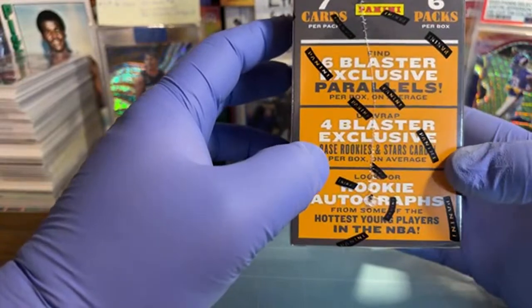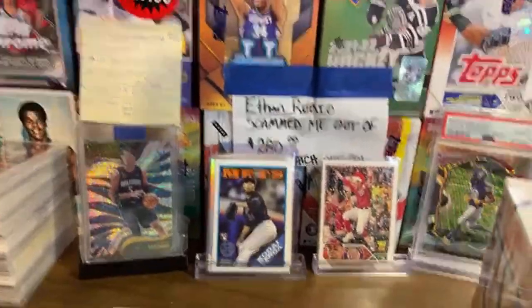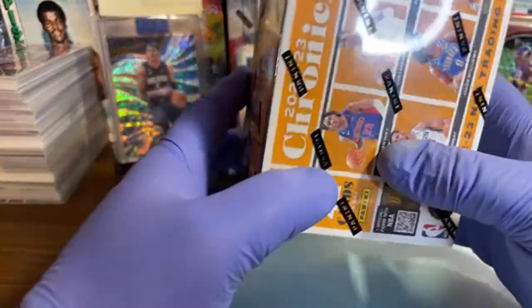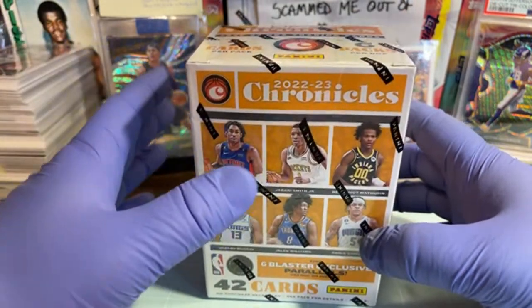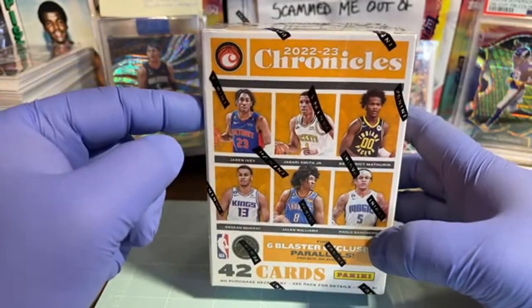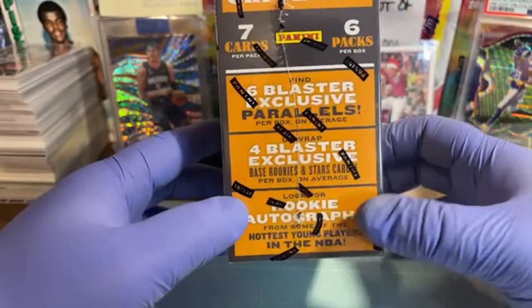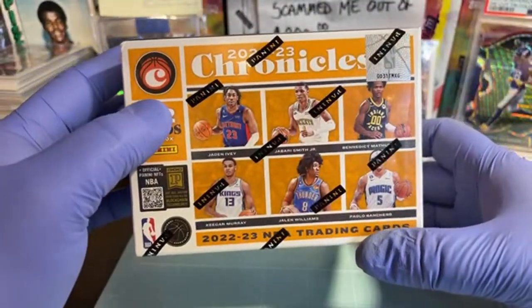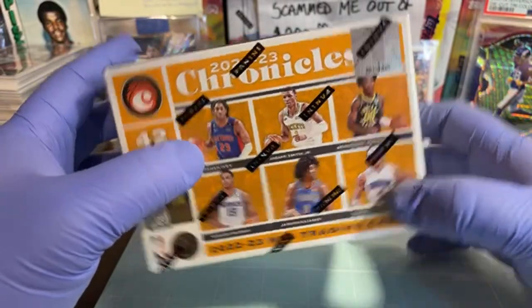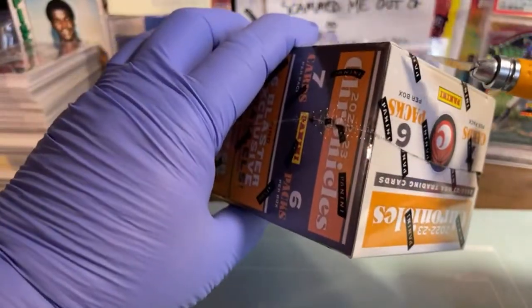The box says unwrap four blaster exclusive base rookies and star cards per box on average. I love Chronicles — I always say this is the best product for a beginner to open up, and really for anyone, but especially beginners getting into the hobby. I recommend Chronicles in basketball, football, and UFC. Look for rookie autographs from some of the hottest young players in the NBA, and hopefully we're gonna pull a Jaden Ivey or Paolo Banchero.